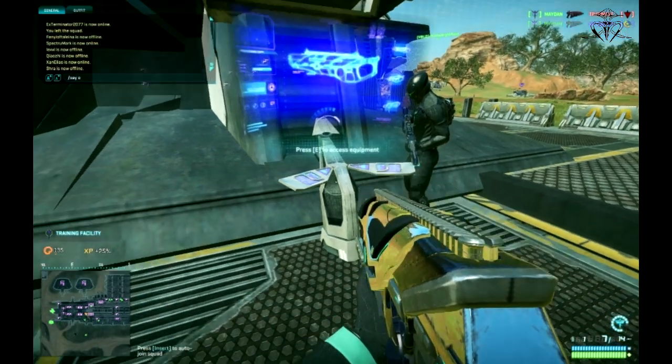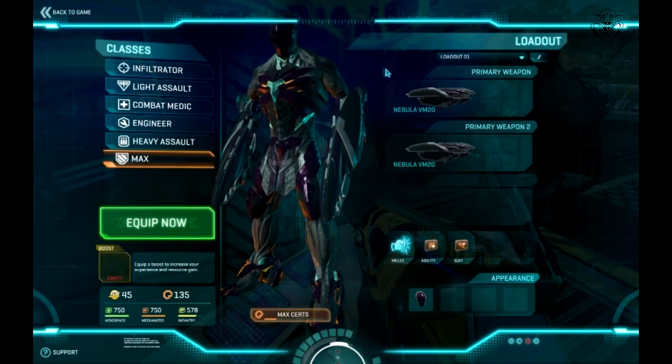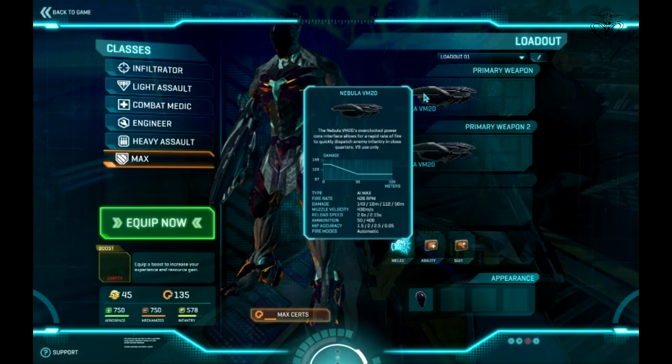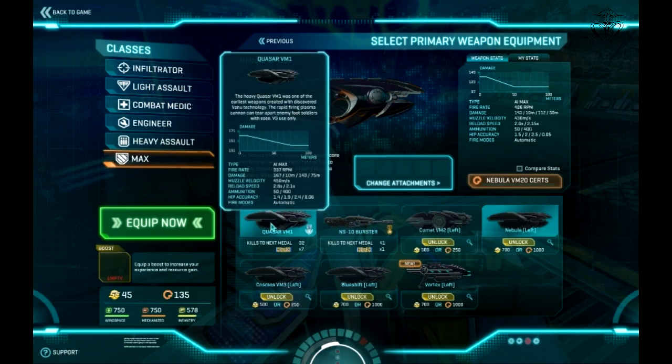Hello there friends, and this time I have a MAX class advanced guide for you. Just like always, let's start with the equipment and then work our way up to the strategy part. Since MAX class can hold two weapons, one in each hand, it's up to you to combine them and find the perfect solution for a certain situation.